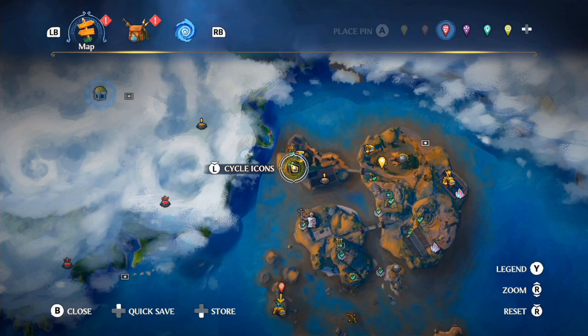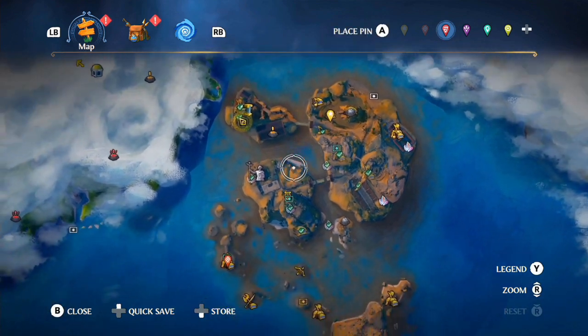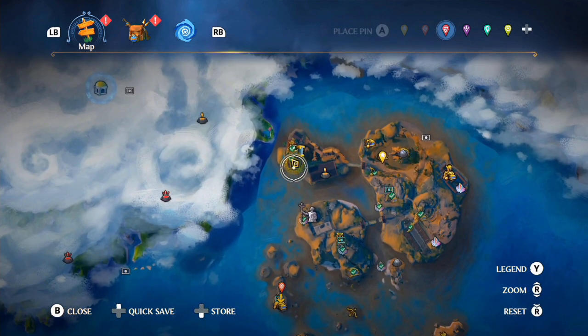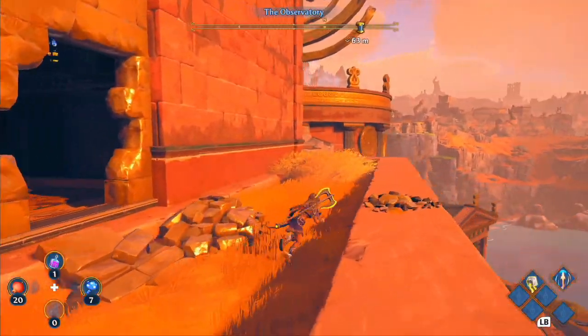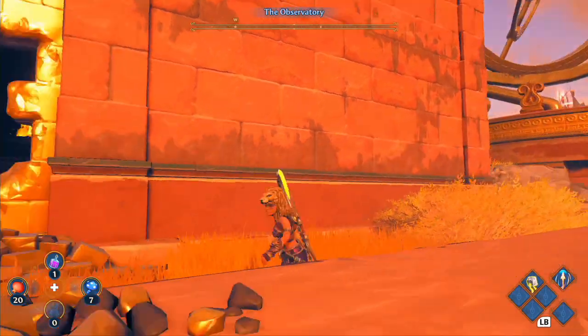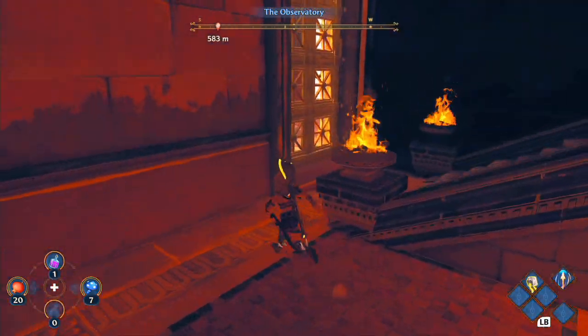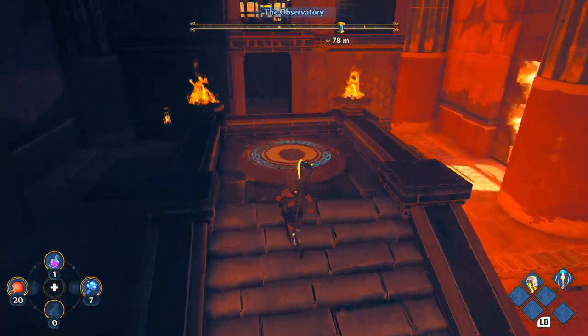We are at this point of the map, quite close to where I think the starting area is. The other main starting island has a legendary chest in here. Climb all the way to the top, to the side of this — I don't know what that's called — but anyway, you break through here.